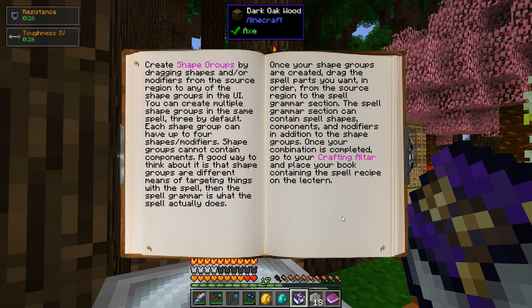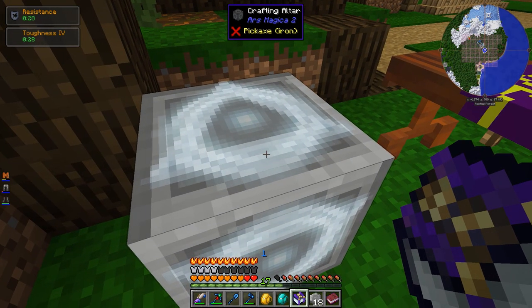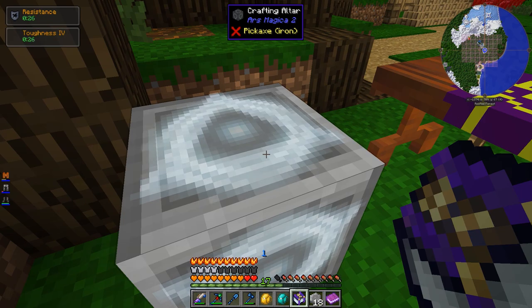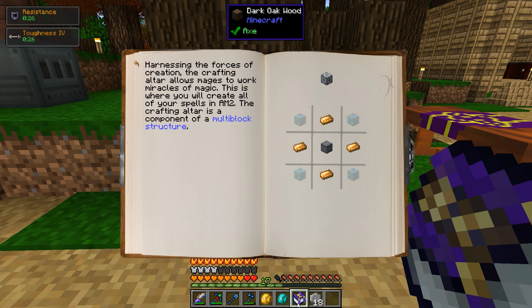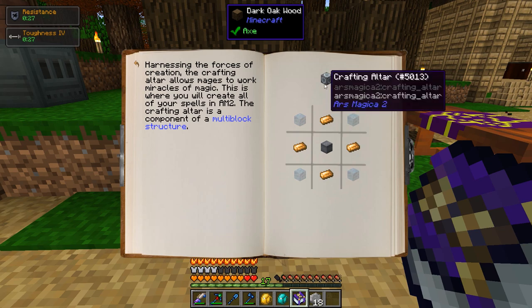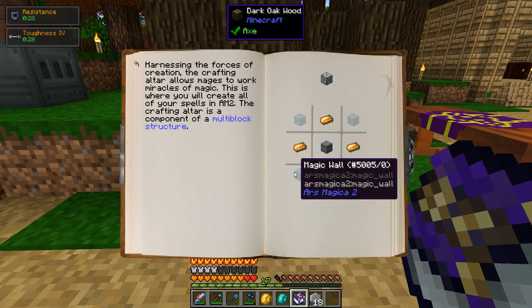Once your combination is completed, go to your crafting altar and place your book containing the spell recipe on the lectern. This doesn't look like a lectern, but this is a crafting altar. Maybe it's like a multi-block structure. This book is terrible — there's so much info in it but it doesn't make any sense and it's not laid out in a sensible manner.